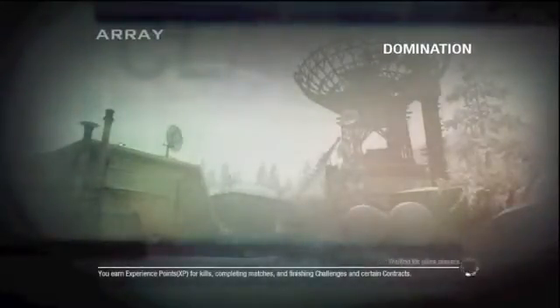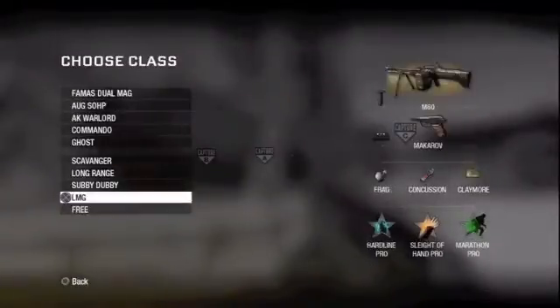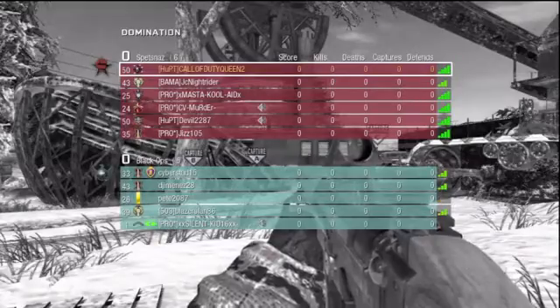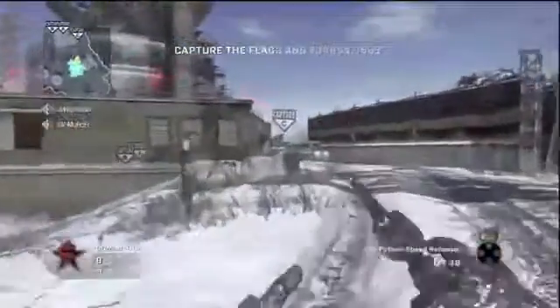Hey, what's up guys! Today I'm bringing you some domination 6v6 on the map Array, with Scavenger, Sleight of Hand, Ninja, red dot FN FAL.